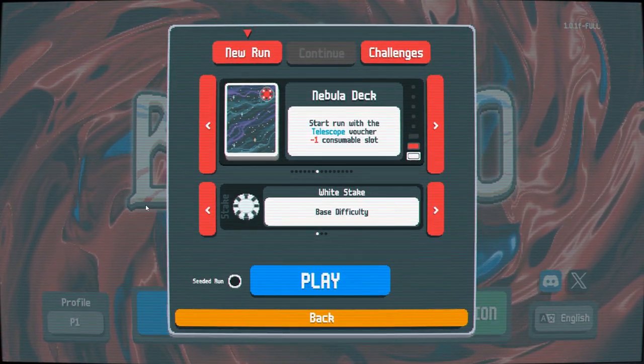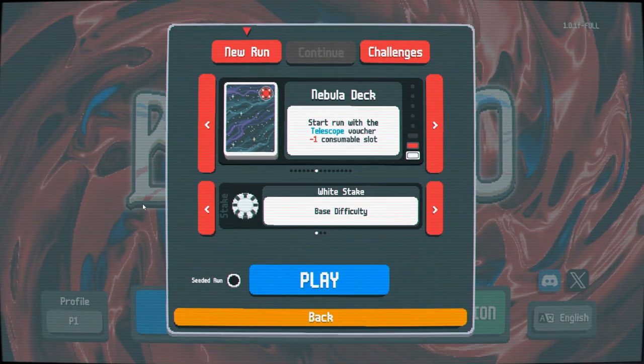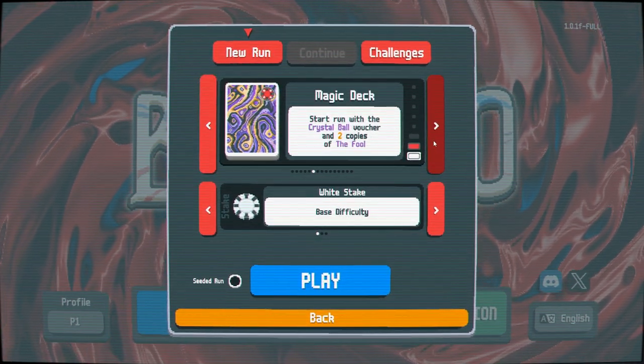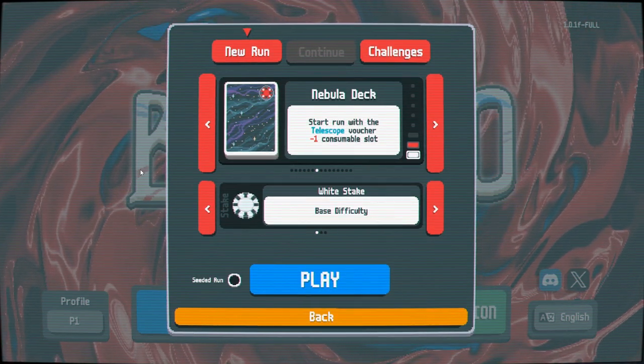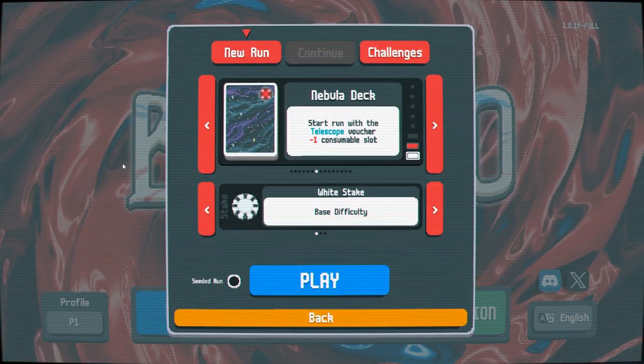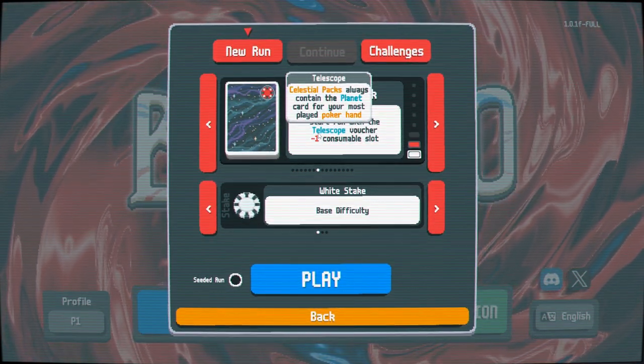Howdy y'all, Round the Wheel here. We're playing some more Balatro, continuing down the road to Gold Stake. Having beaten the Magic deck last time pretty handily — one of our quickest victories yet — we move on to the Nebula deck, which starts us with the Telescope voucher.